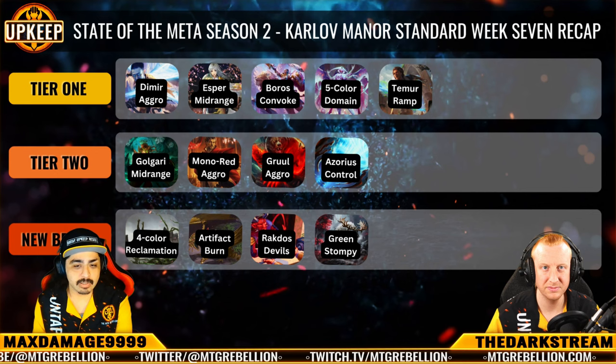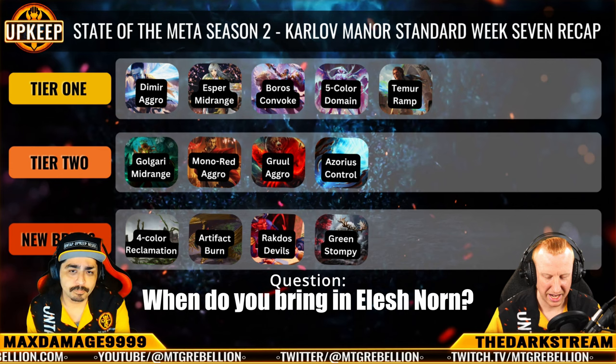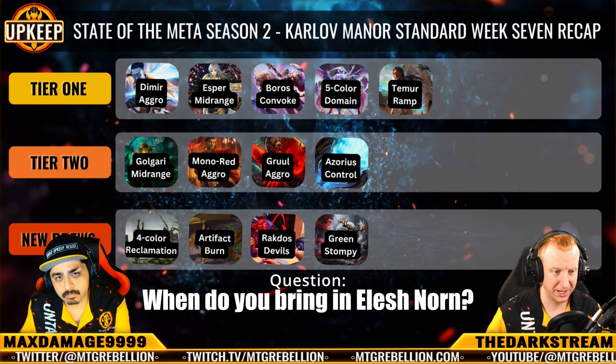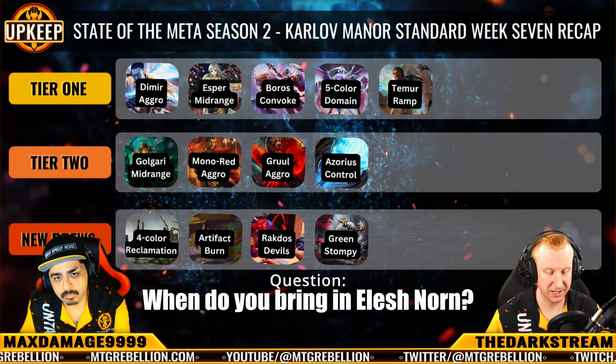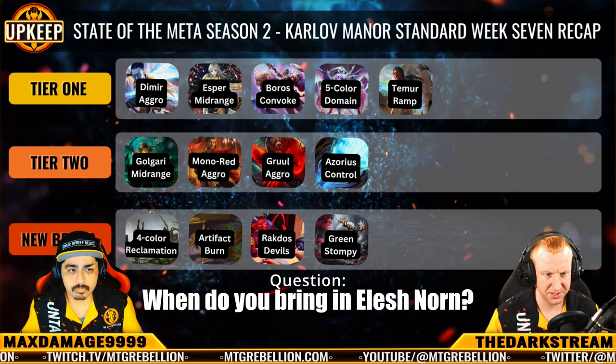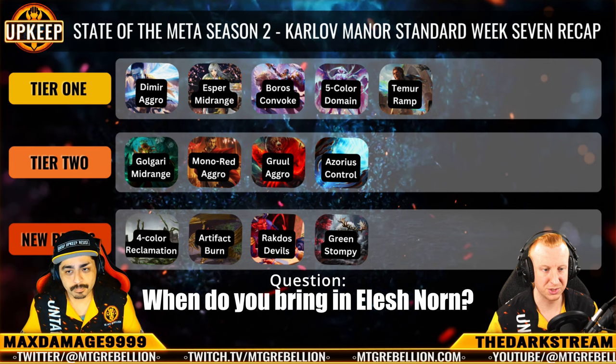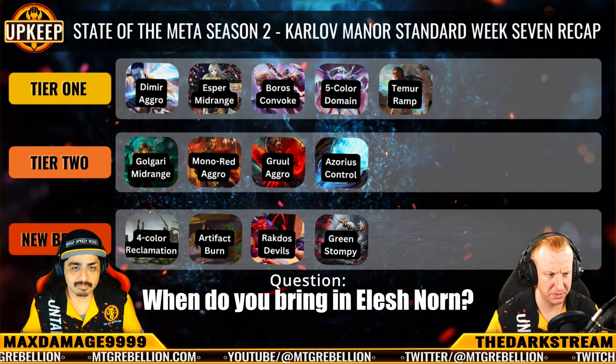Elish Norn has returned to multiple sideboards, not just Domain in Standard. Elish Norn is fantastic against Boros Convoke, especially if you can follow a Temporary Lockdown or other sweeper with Elish Norn, because it shuts down Convoke's triggers and locks it out of the game really fast. It's also a huge clock — very hard to remove, very difficult to interact with. It's there for the mirror and for Boros Convoke. With Domain specifically, if you're grinding, Elish Norn is giving you double triggers on Ley Lines, Invasions, Topiary Stompers, and Atraxes. I could see it coming in against Golgari Midrange where you're trying to grind them out and want that double trigger — kind of like an extra Up the Beanstalk. Imagine Mono Red trying to deal with Elish Norn — that Witch Stalker Frenzy isn't going to get it done there.